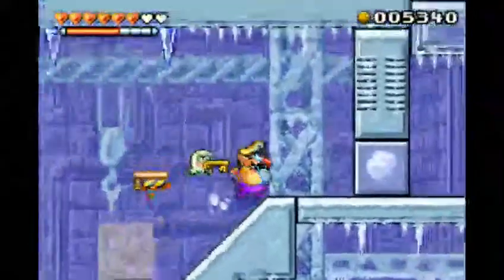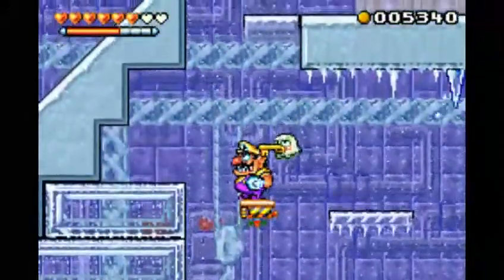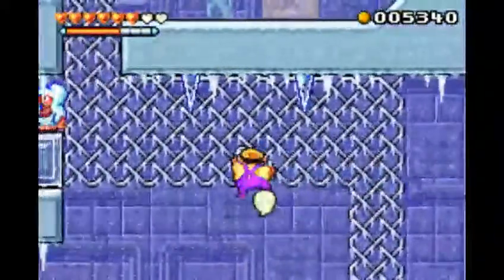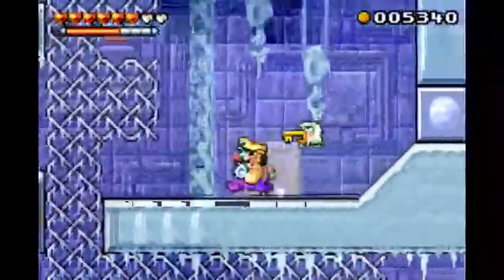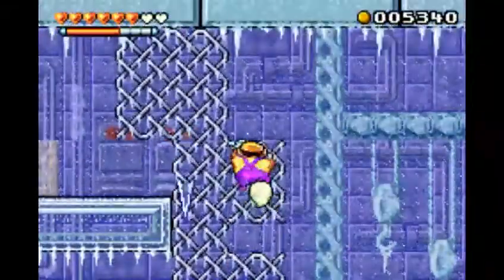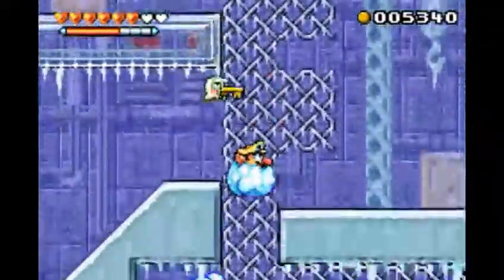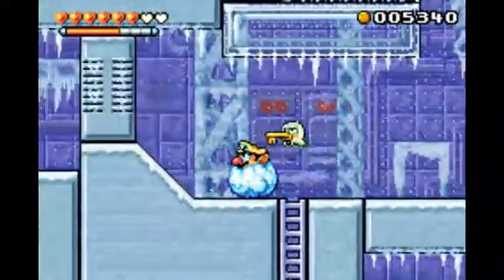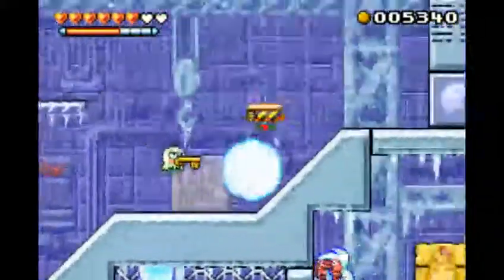Why are there icicles everywhere? And how do I get that? I'm sure you saw that chest there with the jewel fragment. Oh jeez, how did I not get hit? That should give you a hint as to how we're supposed to get up there. The idea is not so much to find a slant going from right to left, more so than getting a slant from left to right.